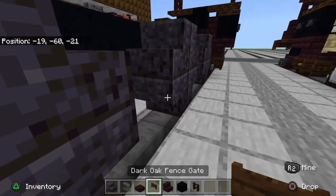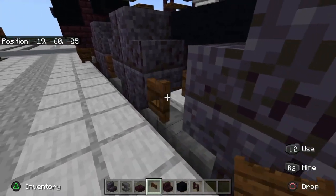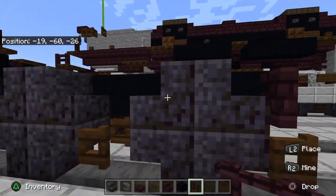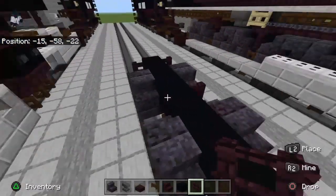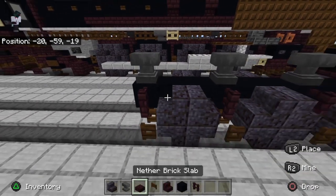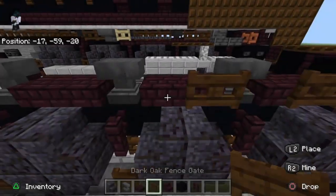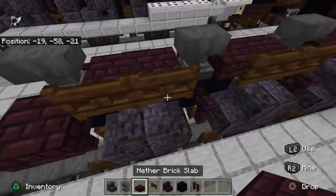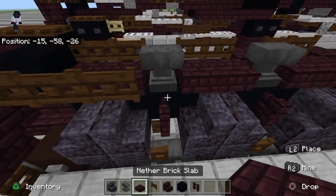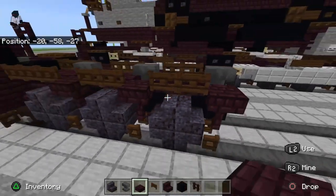Dark oak fence gate — not nether brick fence gate — like that. On top of the fence gate place a nether brick fence like this to finish making the brake shoe. Then an anvil goes there and a nether brick slab. This is what you should have.